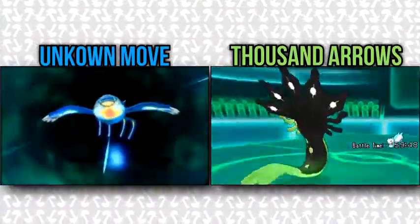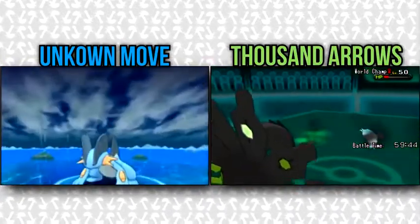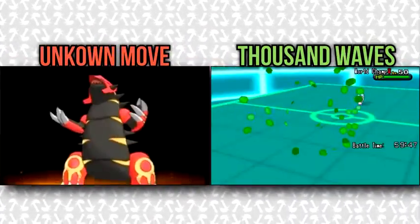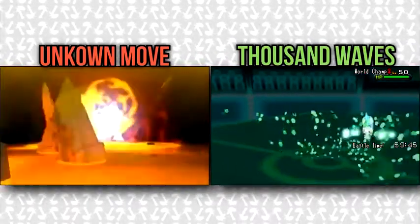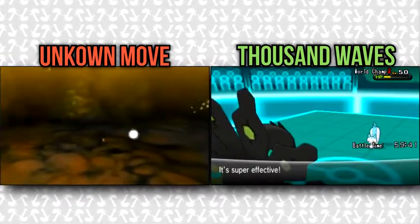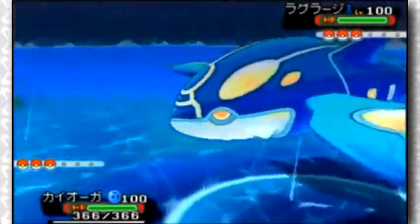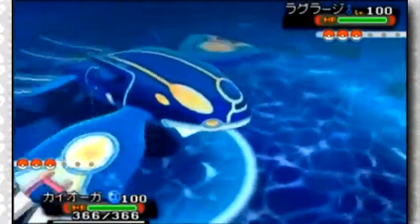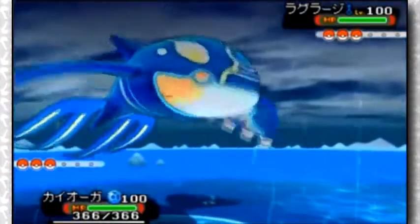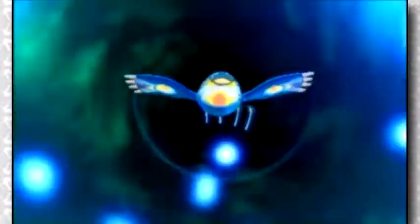Here I have a Zygarde with Thousand Arrows and Thousand Waves, and the animations have big notable differences. The two moves can easily be seen as exclusive to Zygarde, as the animations contain the green hexagon-like particles that can only be found on Zygarde. And secondly, it's understandable why Groudon would get it being primarily a physical ground Pokemon, but why would Kyogre, a special water Pokemon, get a move like that as well? These two moves are definitely not Thousand Arrows and Thousand Waves, but it seems like Primal Pokemon get access to a new move — though we don't know for sure yet.